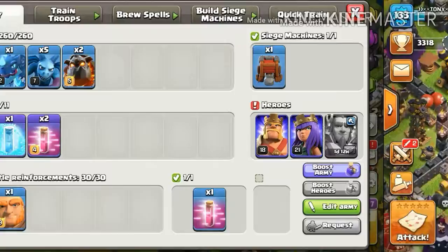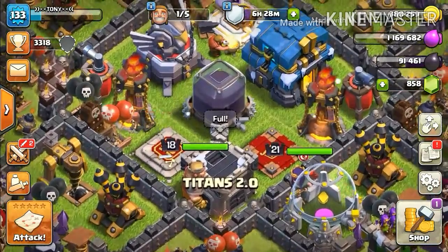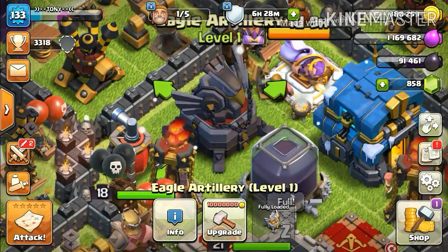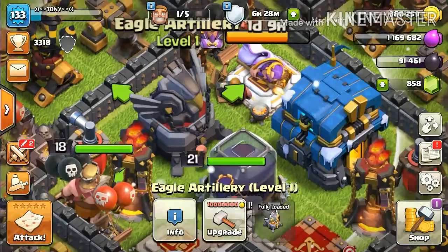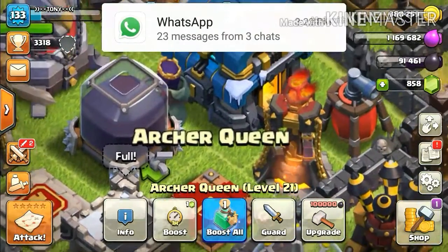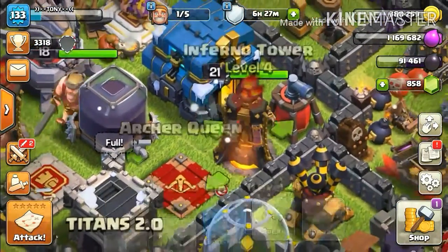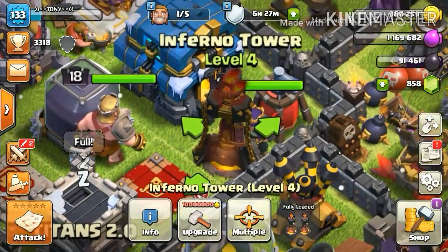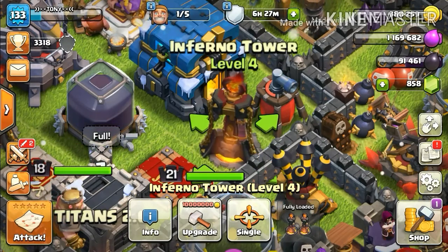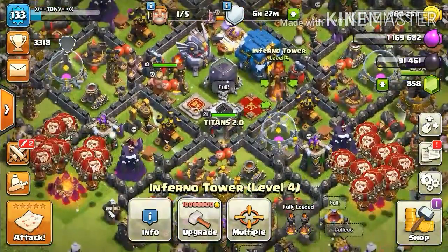Before going to the replay, let's talk about the major threats faced by the Lava Looney strategy. The first one is the eagle artillery — it has great damage and can easily take out multiple balloons and lava hounds. Next is the archer queen, who can easily take out air troops and the balloons cannot attack her. The inferno tower is also a major threat because multi-target mode takes out multiple troops and single-target mode does huge damage to lava hounds.